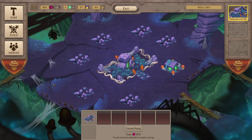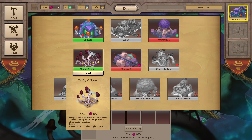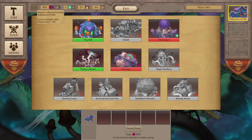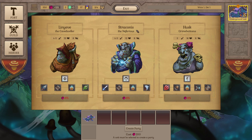Much like Heroes of Might and Magic, you have a town over here and we can actually upgrade some of these buildings. We can build a trophy collector - plus one bonus to maximum health points after killing a unit. We can upgrade the city hall for more coins, which are these purple things. We can also recruit more heroes if we have the coins. You get three options and they have randomised abilities, levels, and stats.